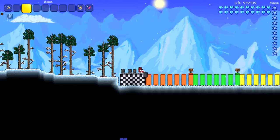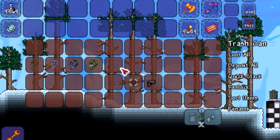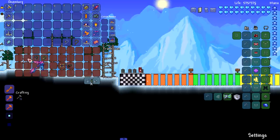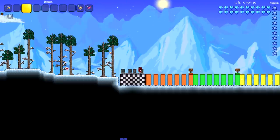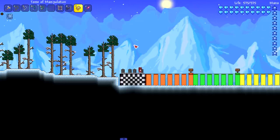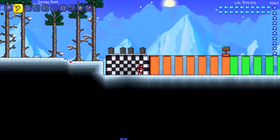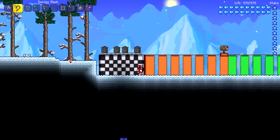Calamity doesn't have grappling hooks, which I found out recently. Now for our last set of hooks: four from the Juice Mod and two from Alchemist NPCs. Most mods have hooks that just go in a straight line, but the Juice Mod hooks are very unique.